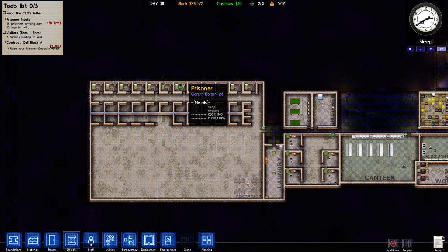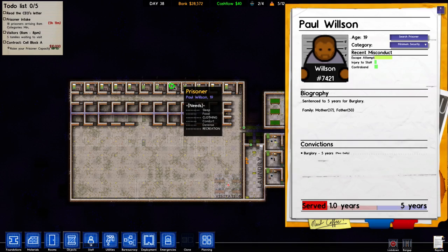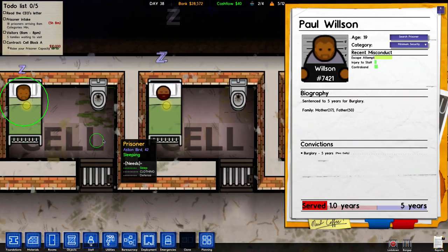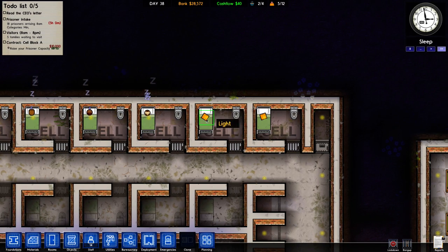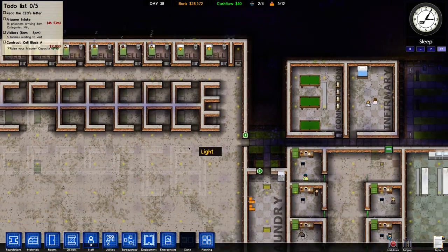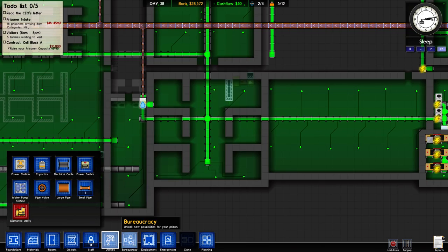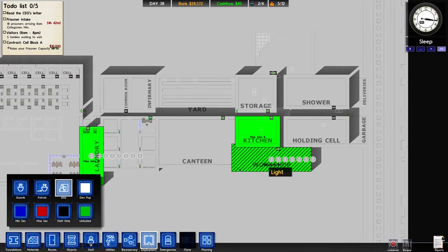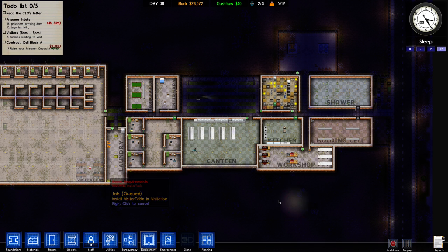This guy is still complaining and not going to sleep. I literally have a common room, but yet they're always bored. Go to sleep. There he goes. Alright, so they're all sleeping now. And why are these cells getting uniformed, but not the cells that people are actually in? Let me put it to the maximum. Because when these new prisoners show up, they can probably fill most of it, and then our cash flow will go up and I'll buy more workmen to get this stuff done.